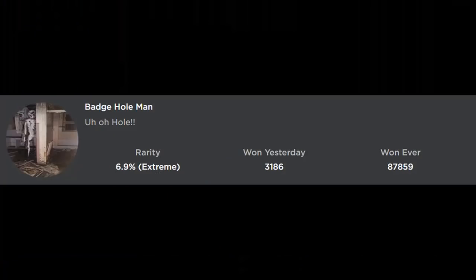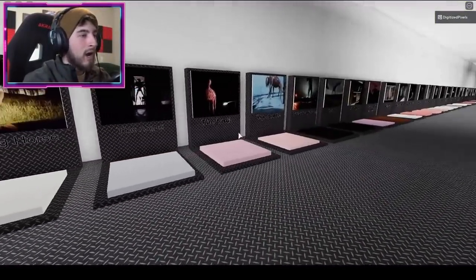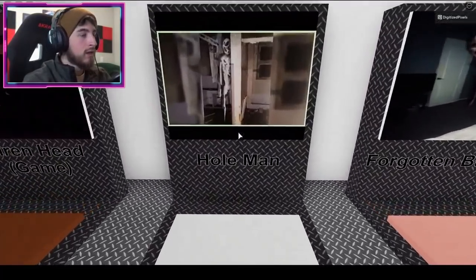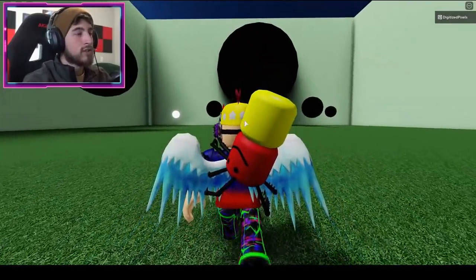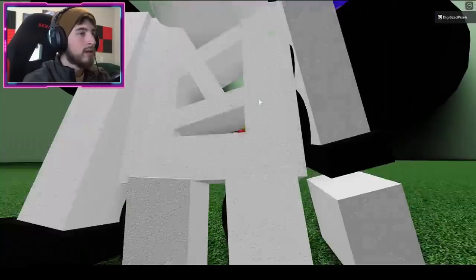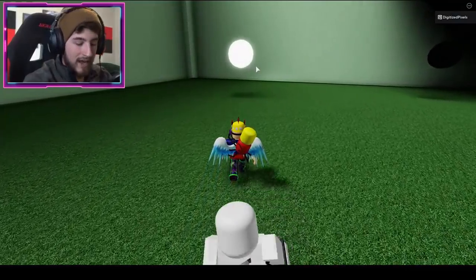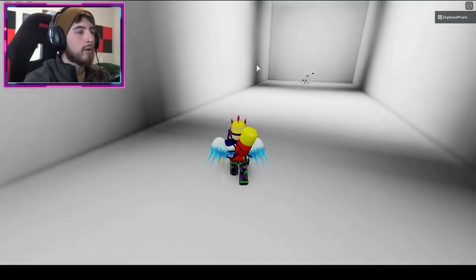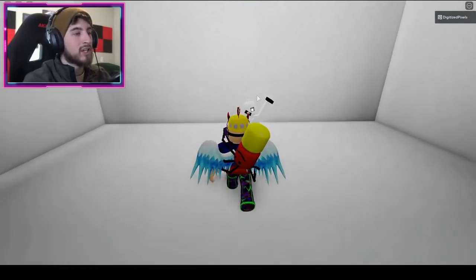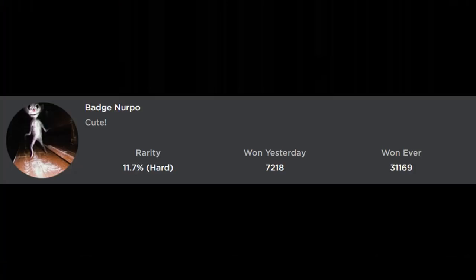The next badge is called Badge Hole Man, and this one is in the Hole Man map. There are tons of holes in here. Go to this white orb floating and it should teleport you to another spot. There you will find the Hole Man morph — go ahead and touch it to get the badge.